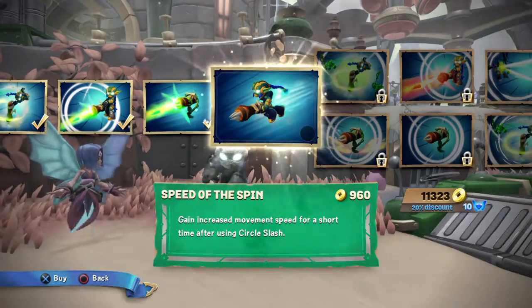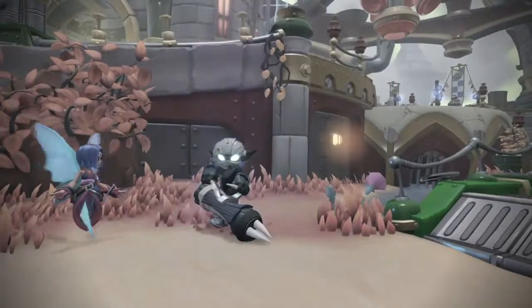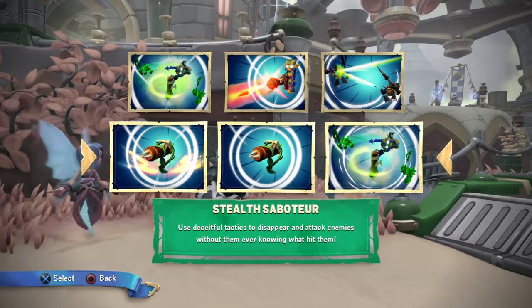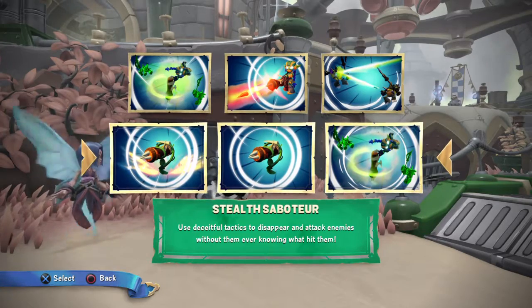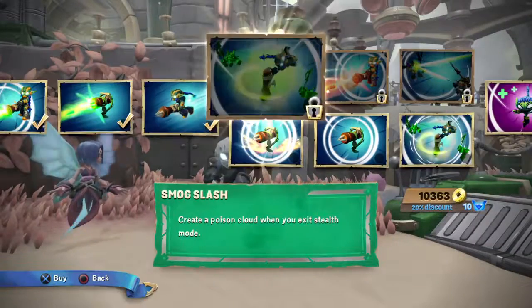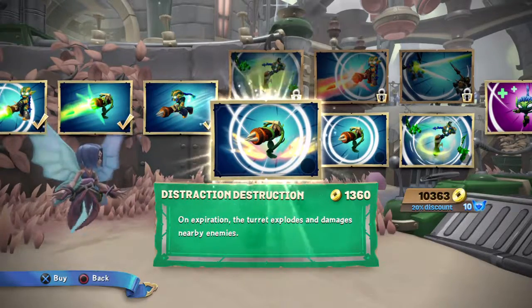Gain increased movement speed for a short time after Circle Slash. So here we go — we took care of this path, now it's time to do Stealth Saboteur. The dog is barking, distracting me.